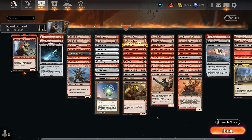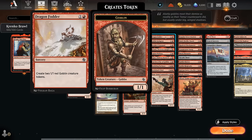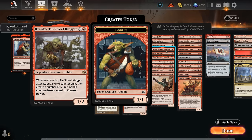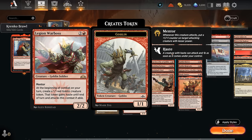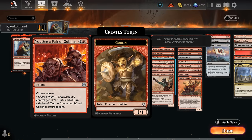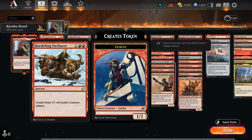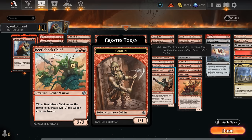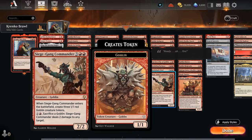In the goblin token section: Dragon Fodder, Instigator, and Krenko's Command all make two goblins. Tin Street Kingpin can make a lot of goblins if we keep attacking with it and also benefits from lords pumping it up. Legion Warboss and Squee can make goblins each turn. A pair of goblins makes a pair of 1/1s at instant speed and can also pump the team. Hordling Outburst from Khans of Tarkir can make three 1/1 goblin tokens. Beetlebank Chief is a 2/2 making two 1/1 goblins. And Siege Gang Commander makes three goblin tokens and has a nice activated ability to sacrifice a goblin and deal two damage to any target.